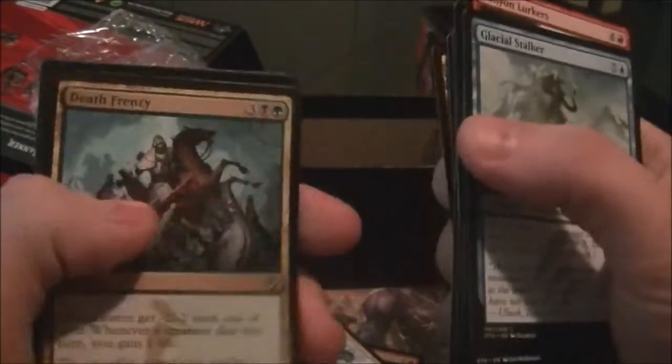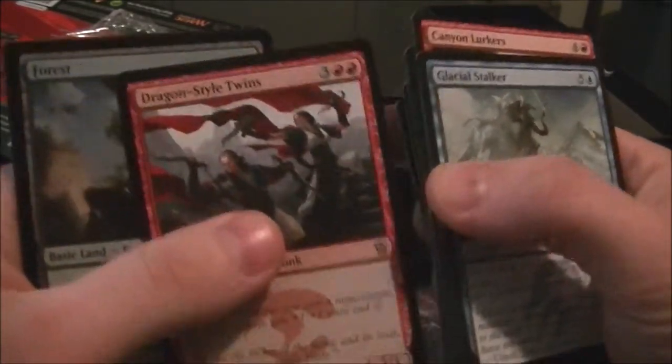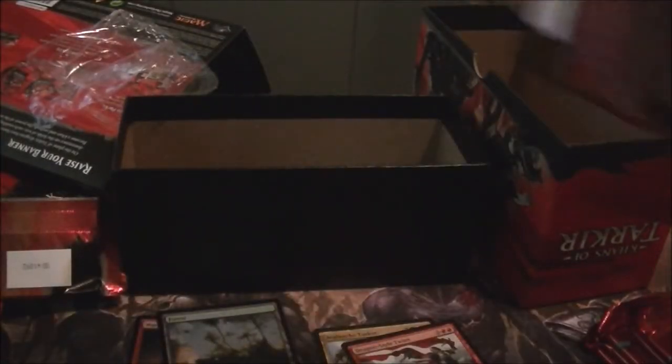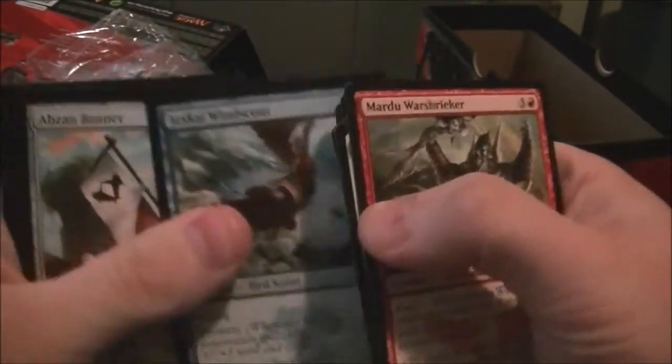Let's keep skimming — one, two, three. We got a Dragon Style Twins, a foil Forest, and a morph token. So far not the best fat pack, but we have seven more packs to open and we might get something decent.